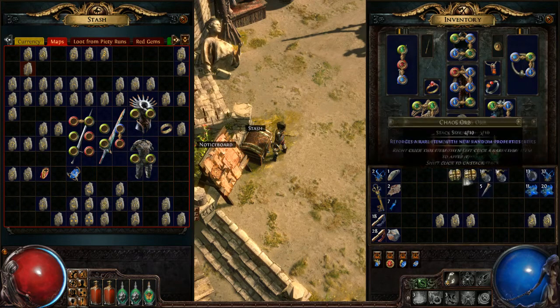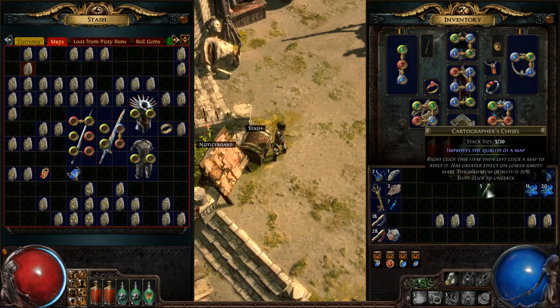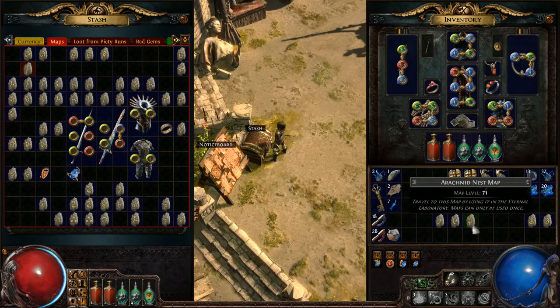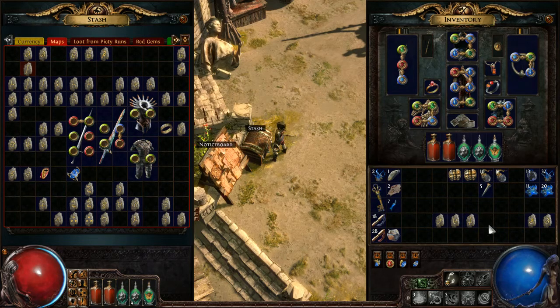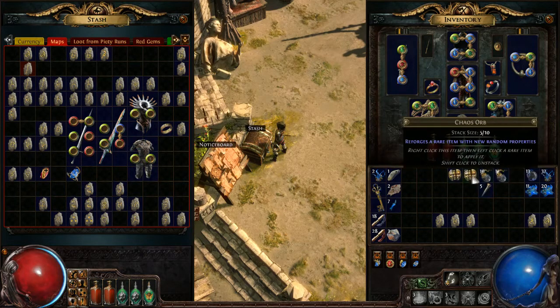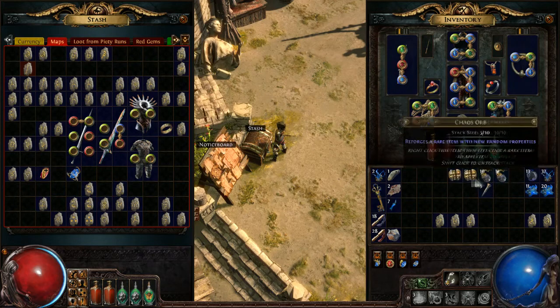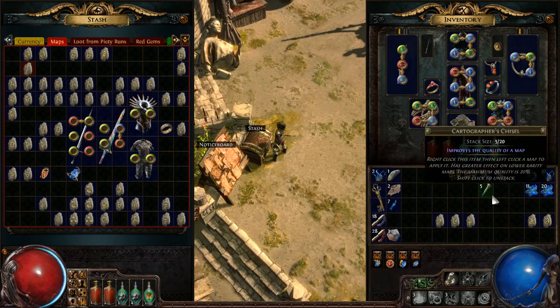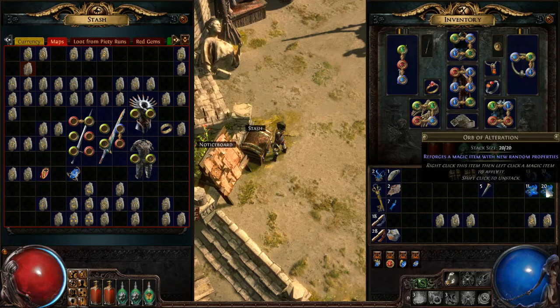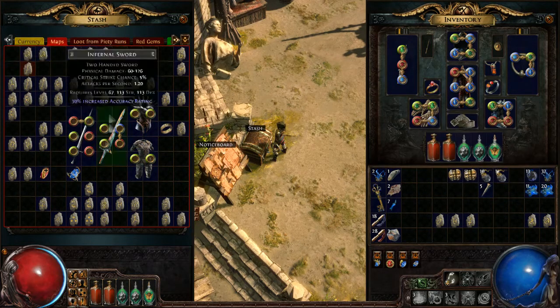When rolling maps, think about these currency items: the alchemy orb, cartographer's chisel, and chaos orb. I would never use any of these three on anything less than a level 71 map. The payout in terms of items and other maps from level 70 and below just doesn't match up — it's too much of a gamble. For maps level 66 to 69, use transmutations, alterations, and augmentations instead.